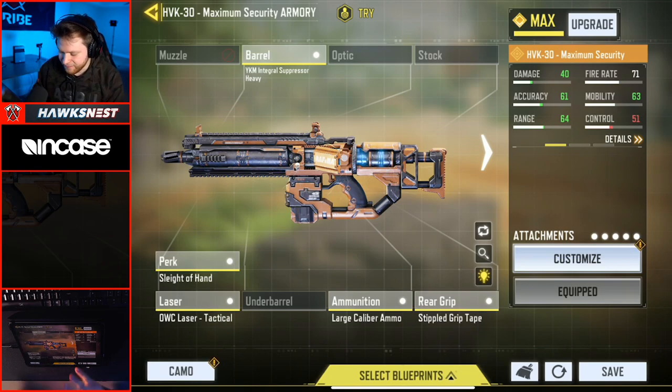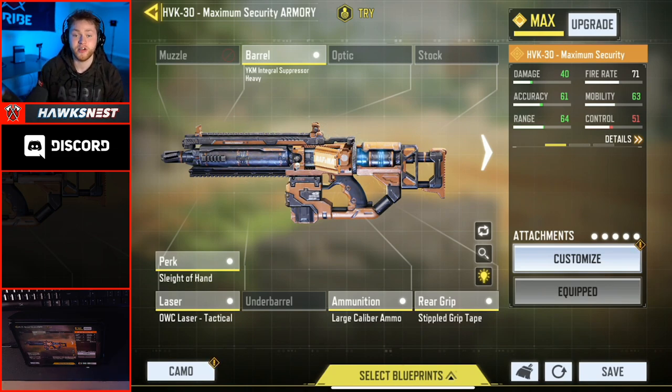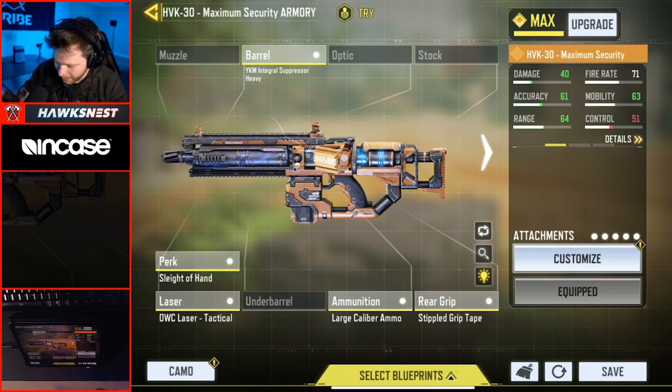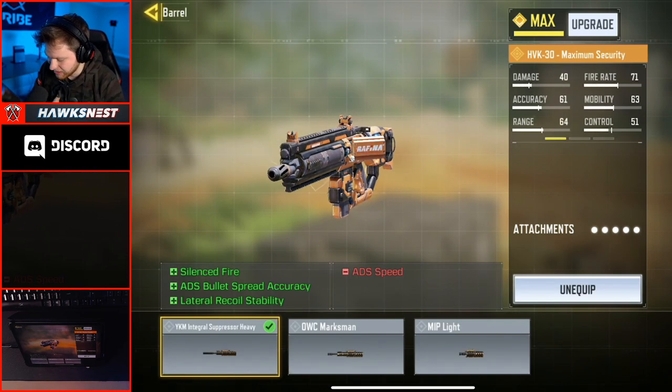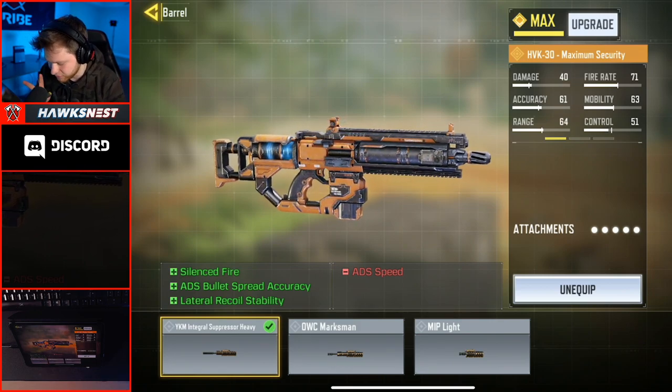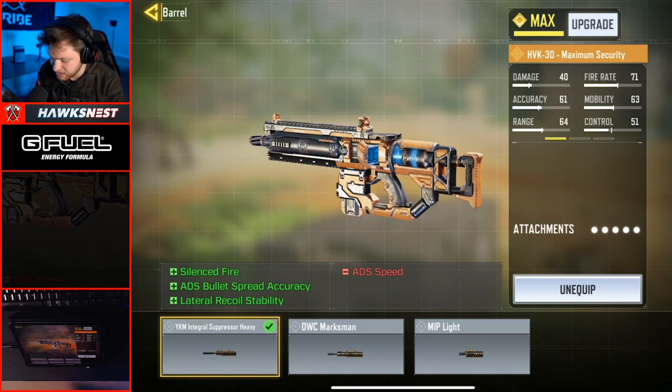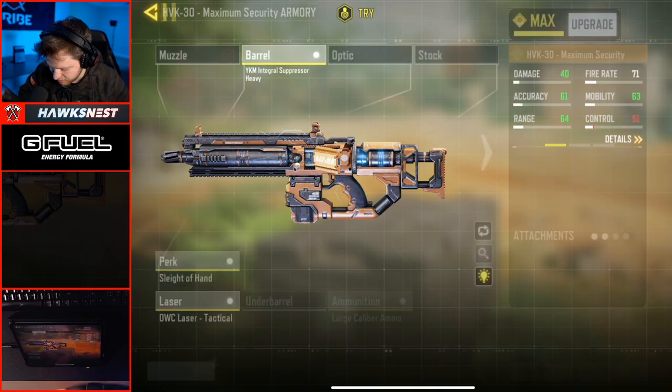My final opinions: I tried this for the very first time and was very surprised at how well it actually worked. You do have to be a pretty skilled player to use this attachment effectively — you need to aim at the right parts of the body and be reloading at the right times because you shred through ammo fast. For the class I enjoy, I'm running the YKM Integral Suppressor Heavy, which does reduce ADS speed slightly but gives you better accuracy, lateral recoil control, and suppression so you can be really stealthy.